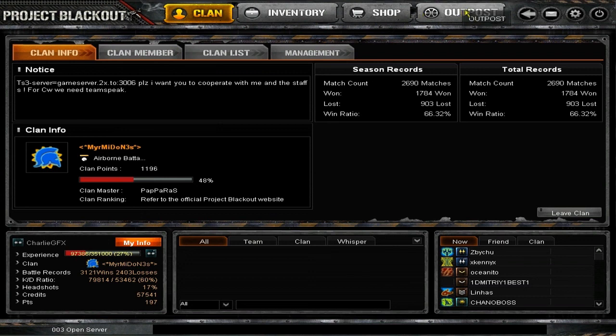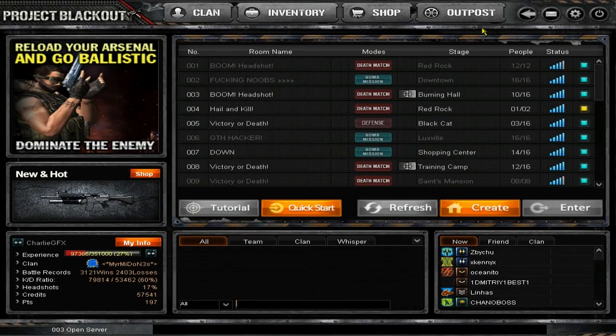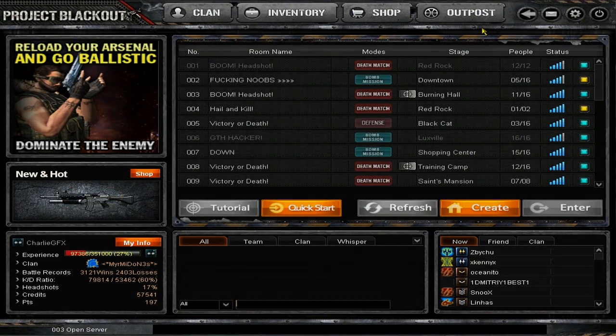Outpost is something new - I don't want to go into depth with it because I'm not that familiar with it, but I might do a tutorial on it. Anyway guys, that was the basics of Project Blackout. If you are new to the game I wish you all the best - you'll definitely have some laughs. Thanks for watching, be sure to hit Subscribe and Like. You can also add me on Skype or follow me on Twitter at CharityFX.